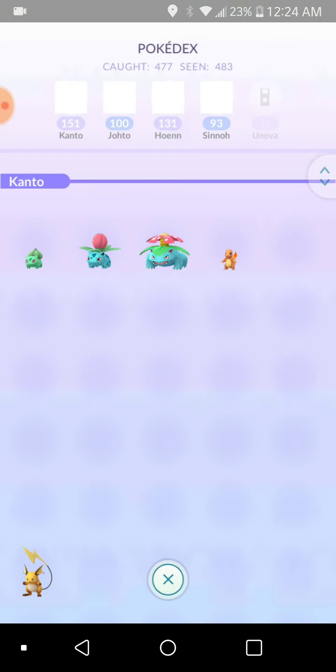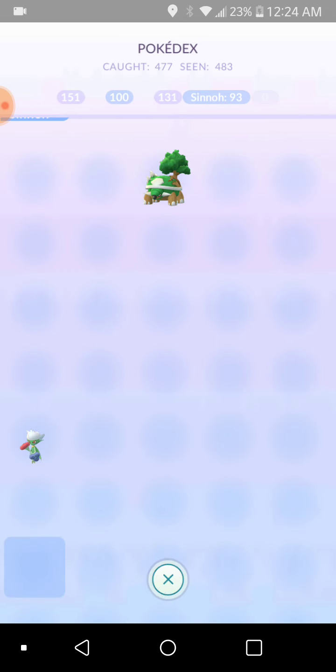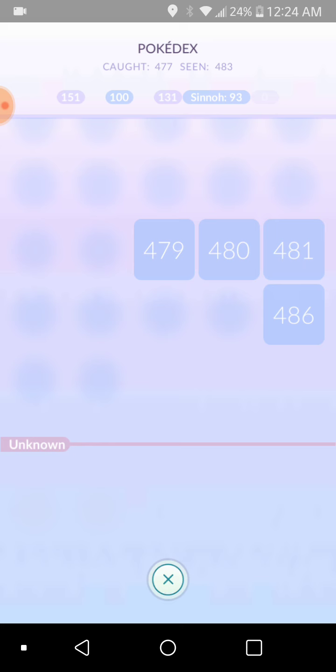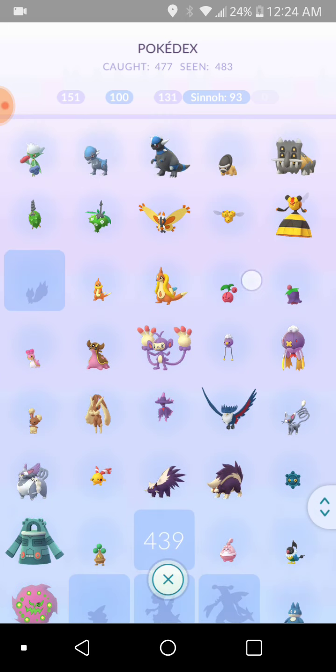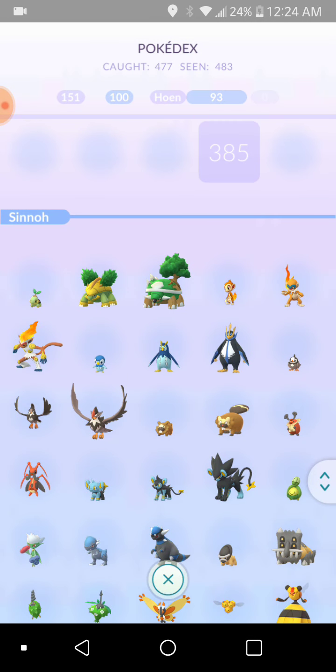Also in the Pokédex, Unova — Gen 5 — has been added. So when you get a Pokémon it doesn't show it underneath; it shows as unknown. They said at first this was going to be Gen 8, Meltan and Melmetal, but now it just says unknown. Unova's not there yet because I don't have any caught from Unova.